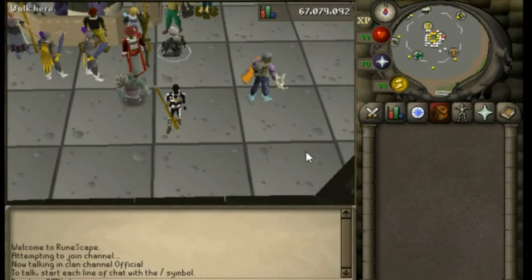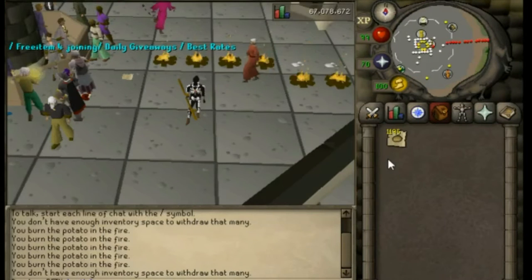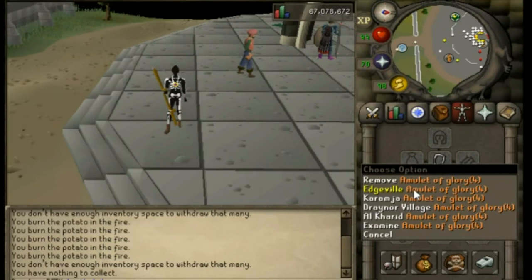For our first method we are going to be baking potatoes. What you're gonna want to do is get yourself to the Grand Exchange and buy some potatoes. After you've bought the desired amount, you're gonna want to get yourself to a cooking range. There are a lot of cooking ranges in the game but the one I'm gonna be using for this video is the one in Edgeville.